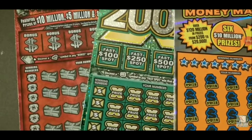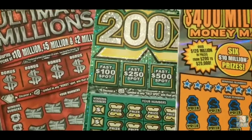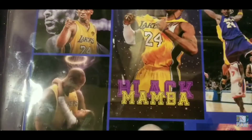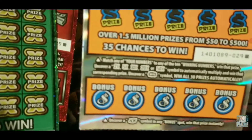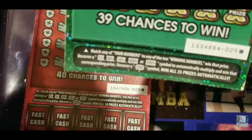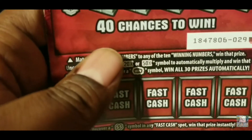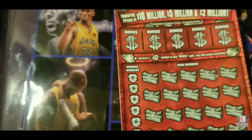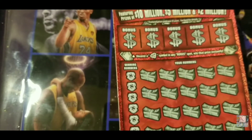We're back again with another session — a $90 session, one of each of the $30 tickets. Of course I'm going to be scratching on my Kobe tray. We're scratching ticket 29 Black Box, 29 Black Box, and 29 Black Box. These are the last tickets of every $30 denomination. Let's go!